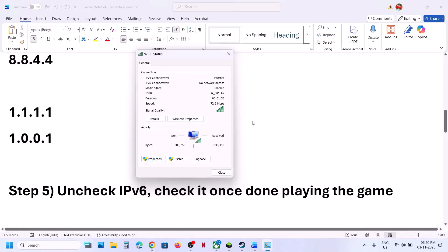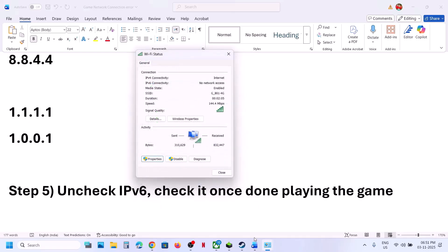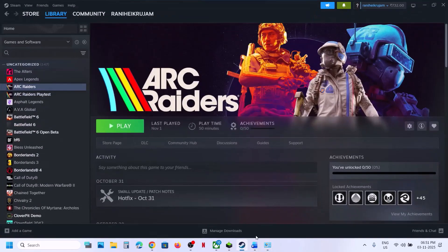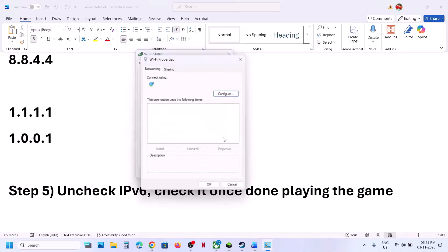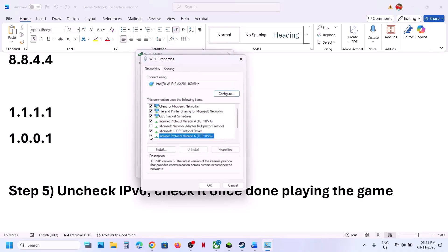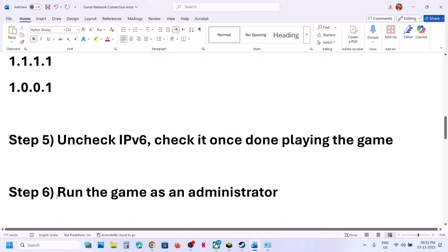The next step is to uncheck IPv6. Go back to Properties, scroll down, and find Internet Protocol Version 6 (TCP/IPv6) — if it is checked, uncheck it. Click OK, relaunch the game, and check. Once you are done playing, you can re-check it.